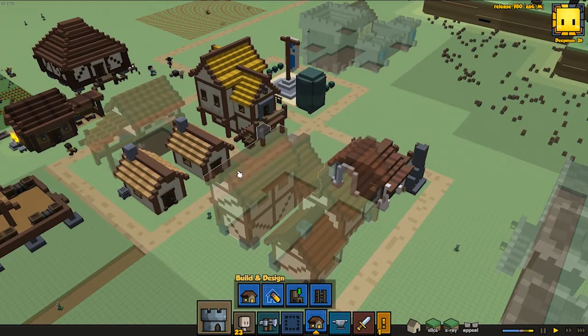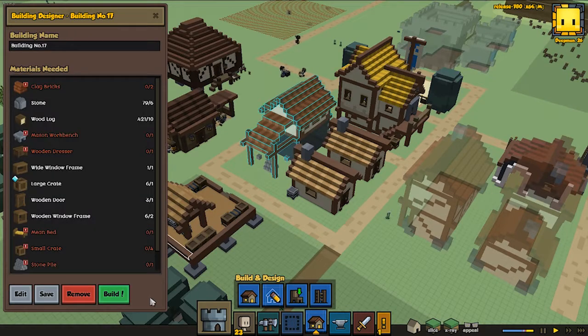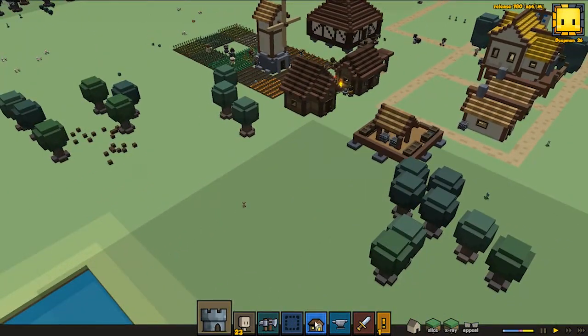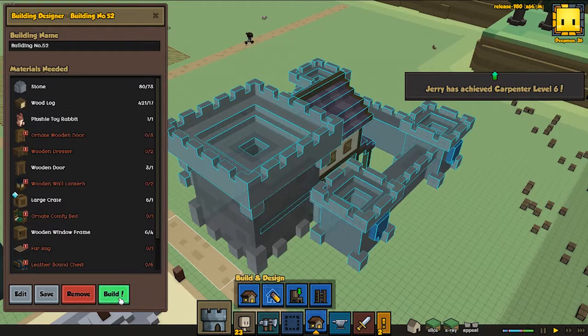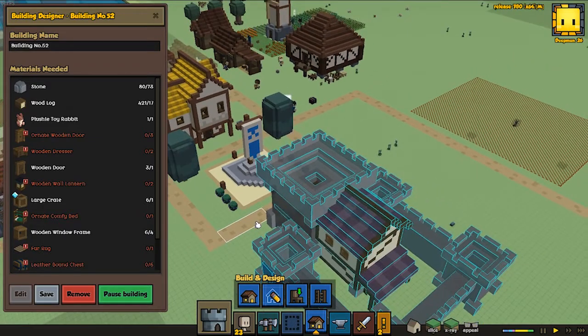These houses require the potters so we have to wait on those. This one we could start to build — I'm not sure if that's wise to start building it and never finish it, but let's go ahead and let them try to do this one. That would be interesting.